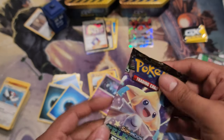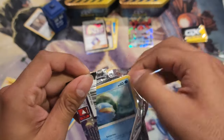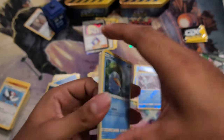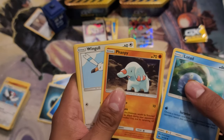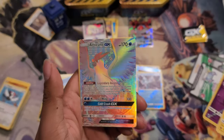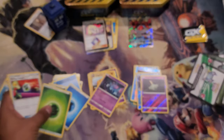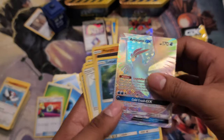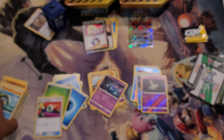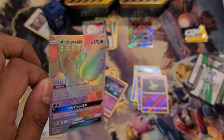The last one is another Sun and Moon, this time Celtic Storm. I'm gonna open it a lot easier — going this way. Lotad, Phantump, Wingull, Treecko, Litten, Vulpix, Gulpin. Very nice — put him up there. Fairy energy and an Energy Switch — I'll put that over there as well. Lombre and Miltank. I got a very pretty Rainbow Artikuno GX — very nice!